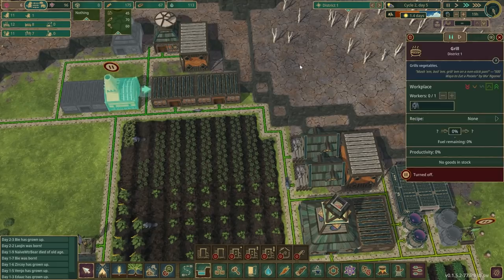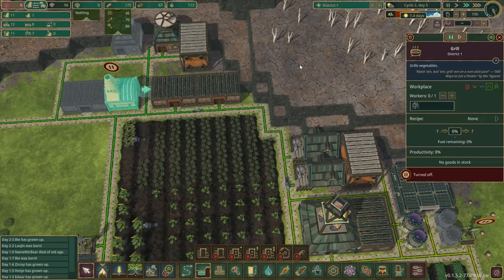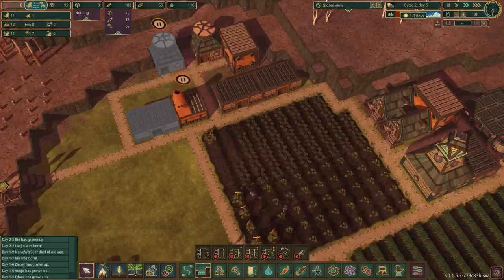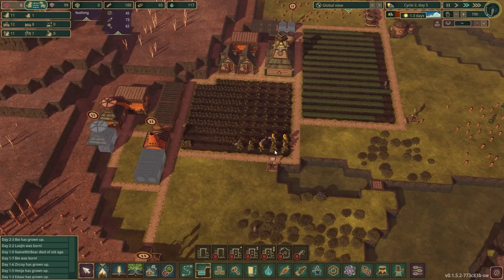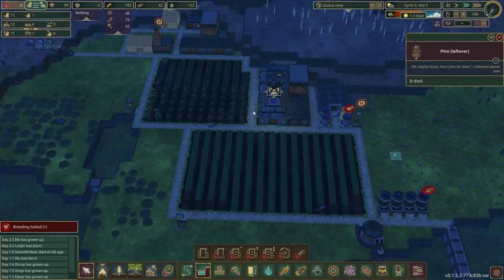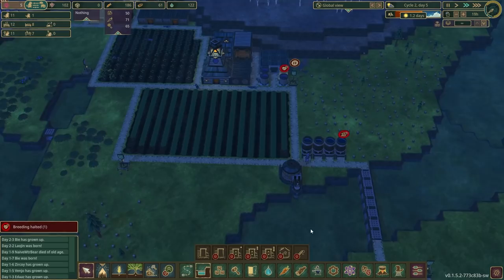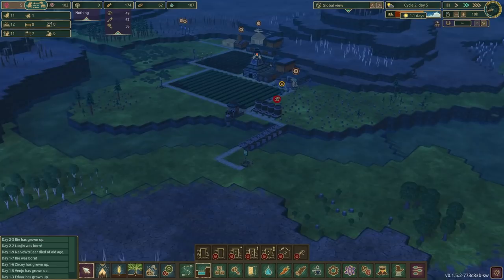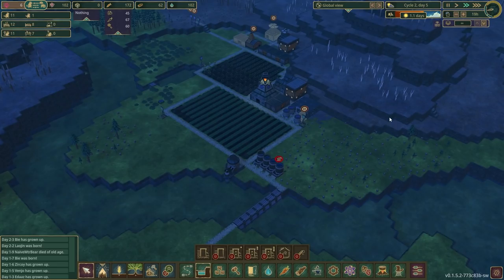There's no point in the grill running right now because we don't have any potatoes yet, but I'll set up a storage for potatoes over here with none allowed for now. For the time being I'm just going to configure it for grilled potatoes. I don't know how quickly one grill will produce — will it be fast enough? We'll watch that and maybe we'll need two storages, but for now we'll just focus on storing the grilled potatoes, since ideally we want to turn all potatoes into grilled potatoes.